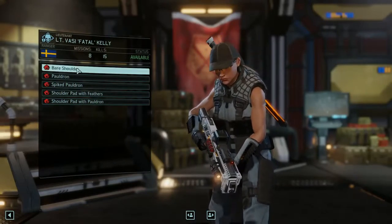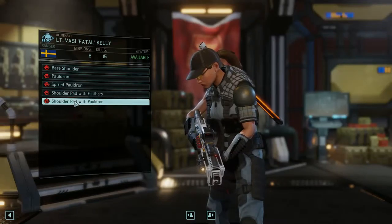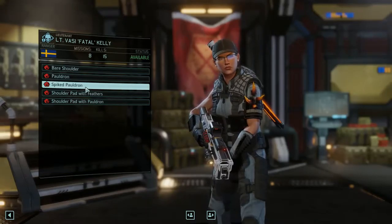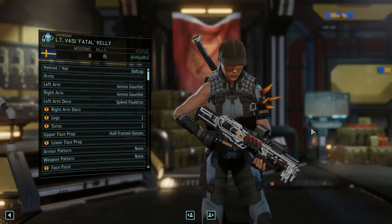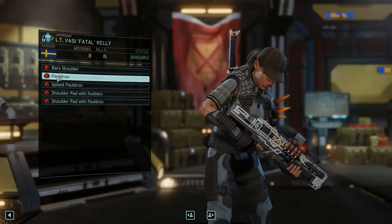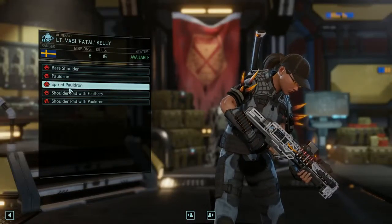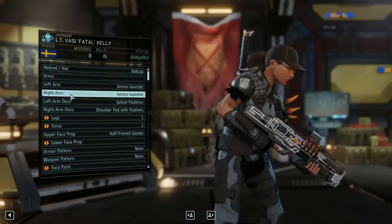Let's take a look at the bare shoulders and such. We've got a lot of shoulder options with feathers, with pauldrons. That looks good enough, but that looks kind of badass. Let's take the spiked ones — I like the spiked ones. I think I'm actually going to go with the white hand of Sauron on this one.